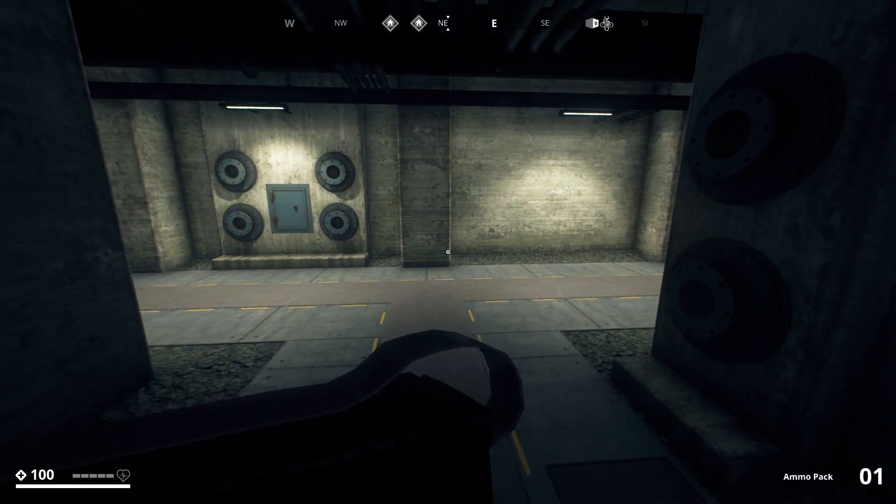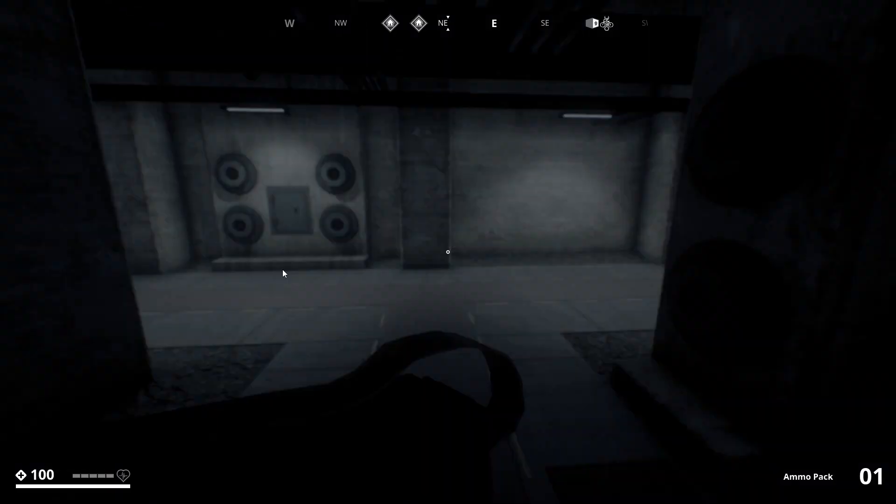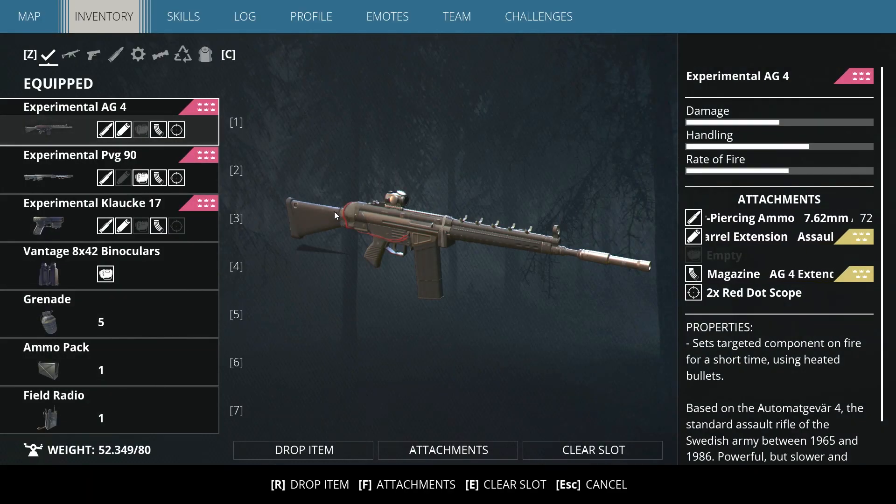But it does have one advantage — this inventory is unlimited compared to the classic one that has a limited number of cells. It's based on weight. The maximum weight is 80 — kilograms, pounds, whatever — and my current weight is 52 out of 80.